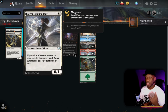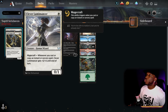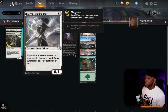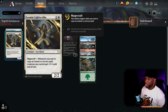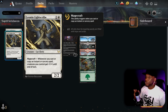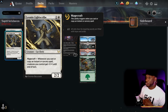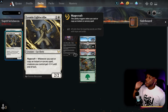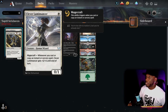Next is a duo — Clever Lumimancer and Leonin Lightscribe. Both have magecraft. Clever Lumimancer gets plus two plus two until end of turn whenever you cast or copy an instant or sorcery. Leonin Lightscribe gives all creatures you control plus one plus one until end of turn. If you have a bunch of one and two-drop creatures with instant and sorcery spells, you can end the game by turn three with some decent pump spells.